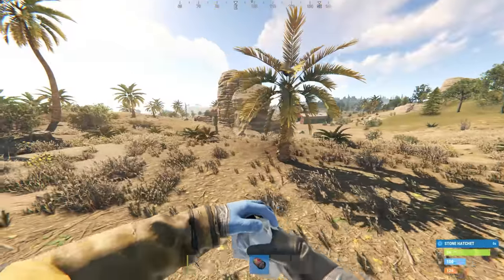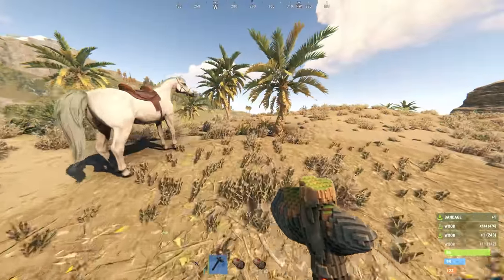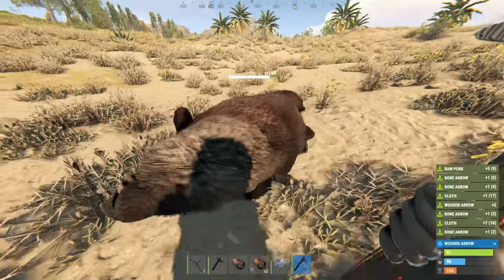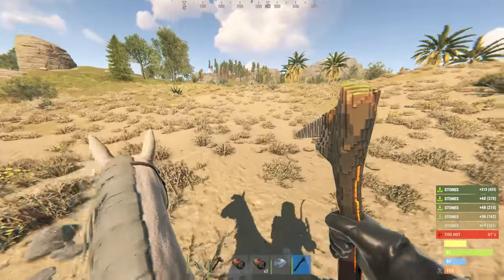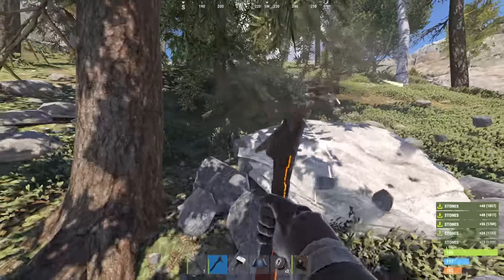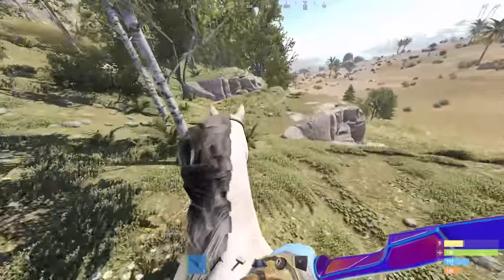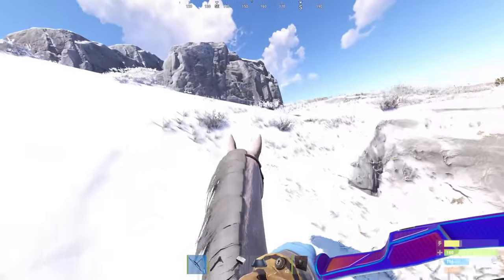There was no way I was wasting such a lucky start to a force wipe. So I crafted some stone tools and started farming for a base straight away. I'm just going to grab as much wood as I can. That's a furnace too, which is pretty handy. With an inventory full of farm, I was incredibly vulnerable. I needed to find a good location and get my base down as fast as I could.